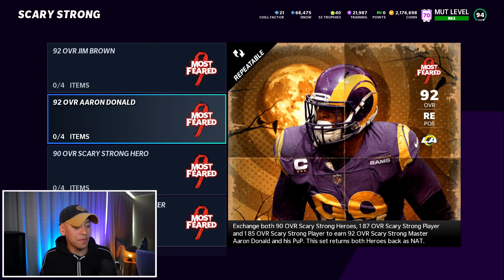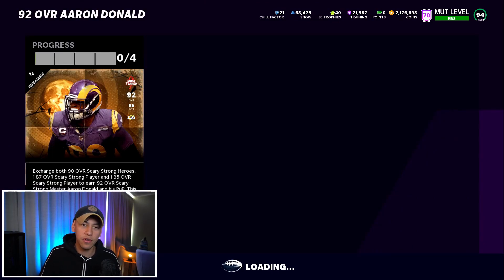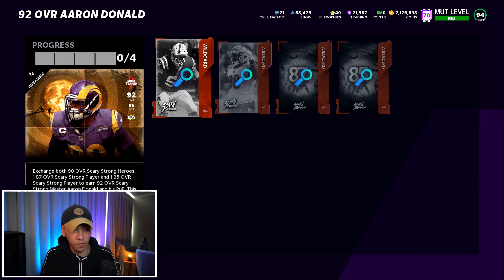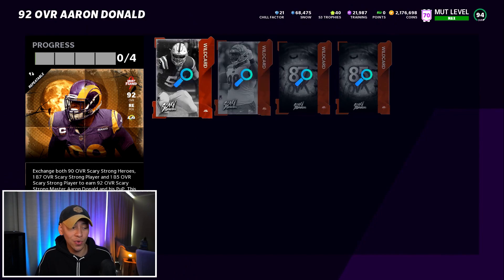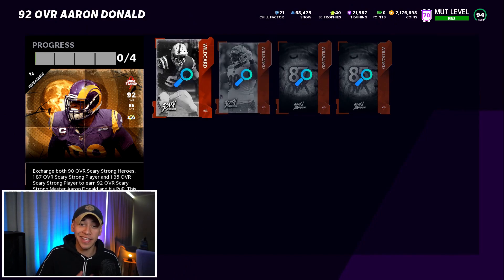The first set I want to look at is this man, Aaron Donald — 92 overall Aaron Donald. If we have a look at the set, you only need four pieces: two 90 overalls — Quinton Nelson and DJ Reader — and then an 87 and an 85. That is the complete set. You'll get Aaron Donald, you'll get his power up, and then you'll get those two 90s back as NAT.